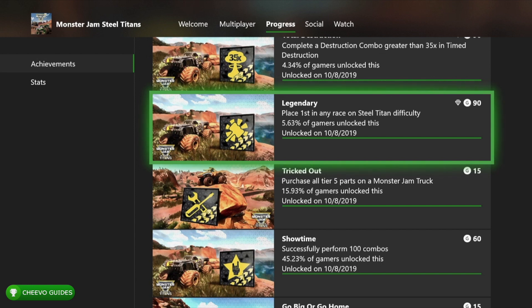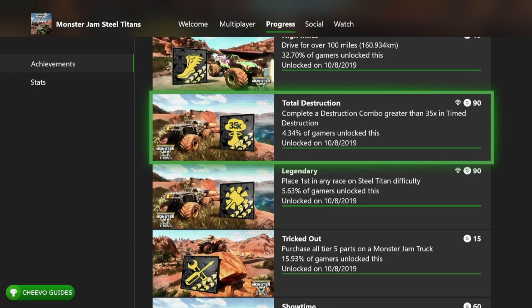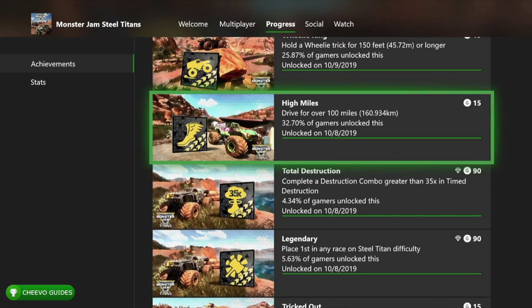You get an achievement for placing first in any race on Steel Titan difficulty. Don't even try this until you have a maxed-out truck. Total Destruction is for completing a destruction combo greater than a 35x multiplier — I'm going to upload a guide for this one, so keep an eye out. It's worth 90 gamer score.